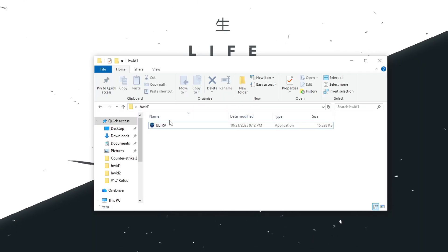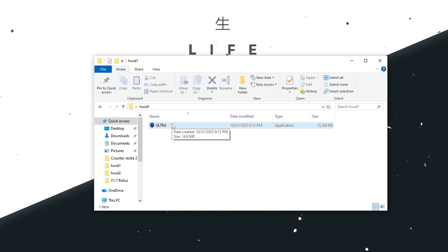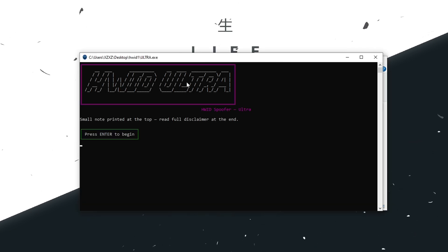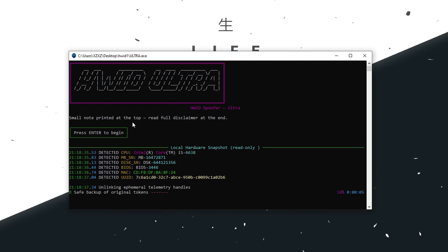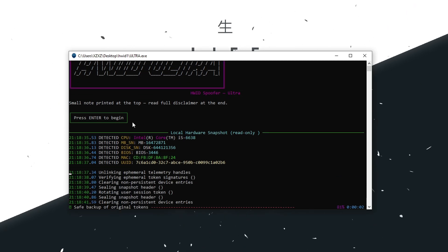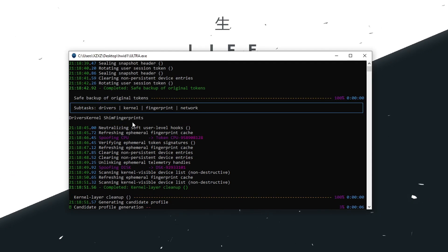First thing you're going to need is this right here, which is going to be the ultra hardware ID spoofer. You can find it in the description down below. What you want to do is go ahead and open it, and you're going to have it right here, as you can see. Just press enter whenever you feel like it, and you're going to see it detecting and locating everything that is going to be needed for the spoofing process. Just let it work, let it do its job — it's not going to be too long.